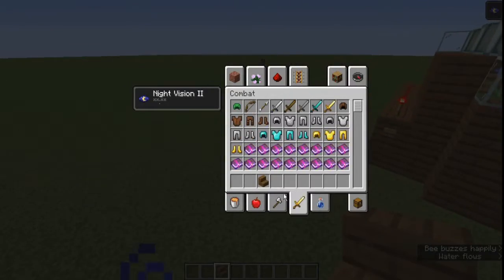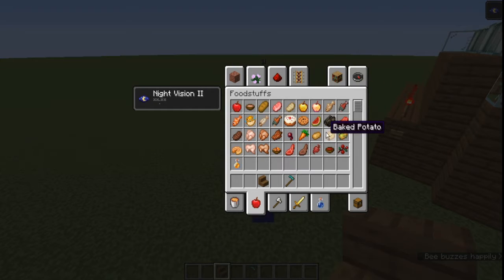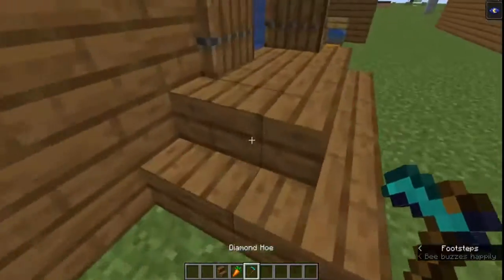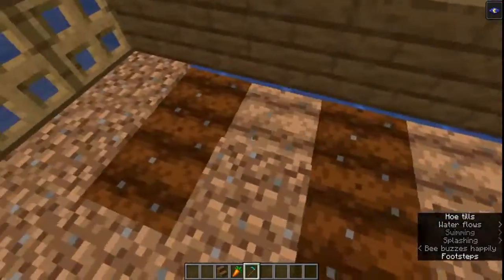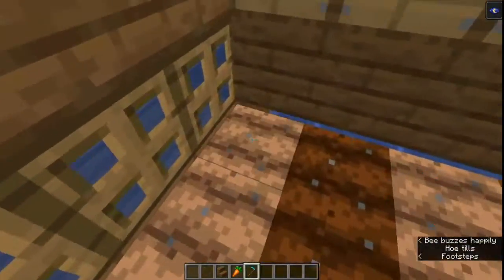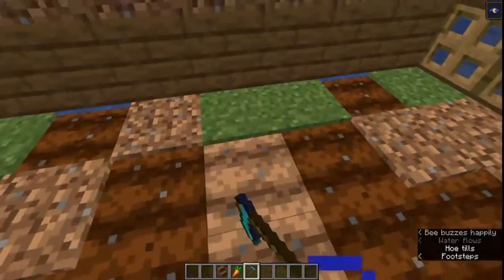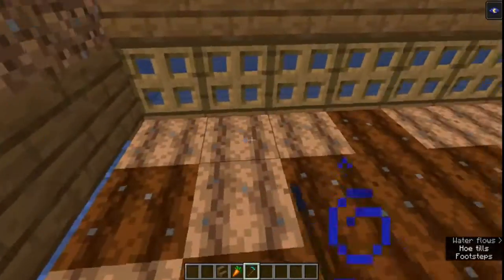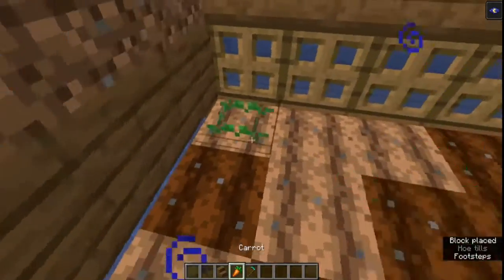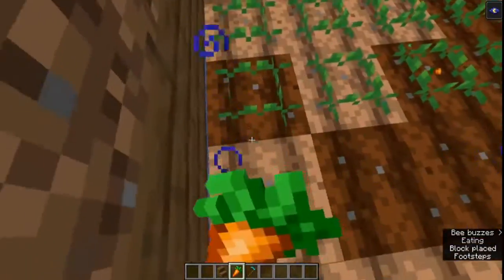Next we're going to get ourselves a hoe and a carrot. I prefer to do this before putting the bees, because it's kind of annoying when you have bees here and then you try hoeing - you might accidentally hit them and then they're going to start coming after you. So once you're done hoeing, just put your crops here.